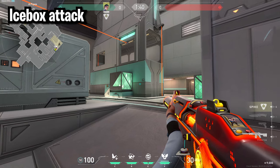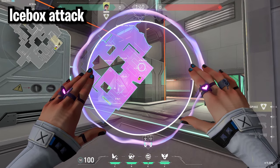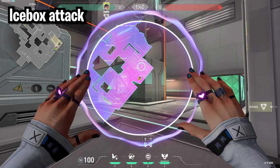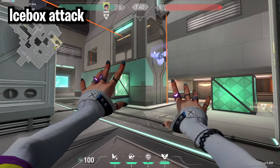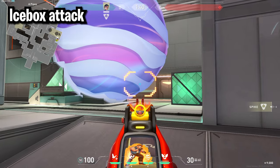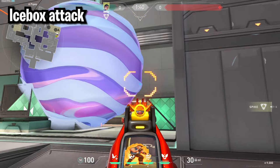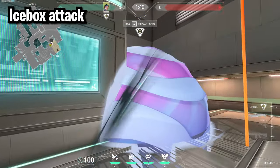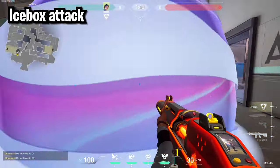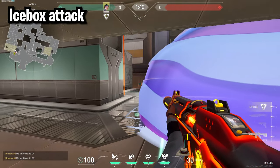For attacking A on Icebox, the best smokes are putting one just on the edge of tower and your second one right over across screens. The tower smoke is really strong because it gives you a one-way on anyone peeking out back site and lets you see people first who are peeking off rafters. The screen smoke is the best for screens but just remember it doesn't cover all the way so enemies can walk past it.